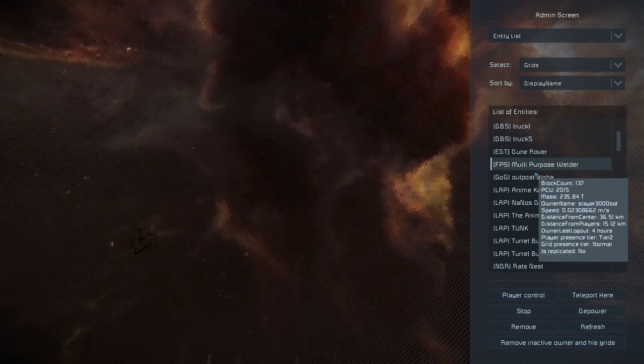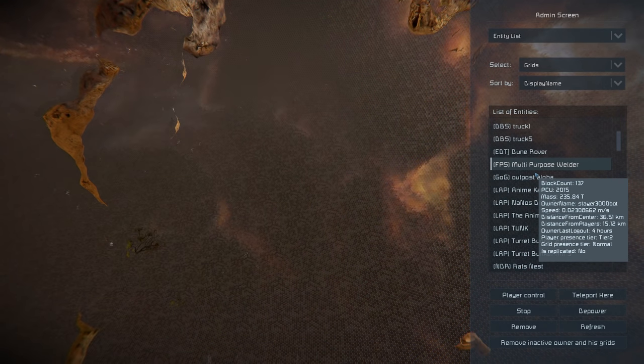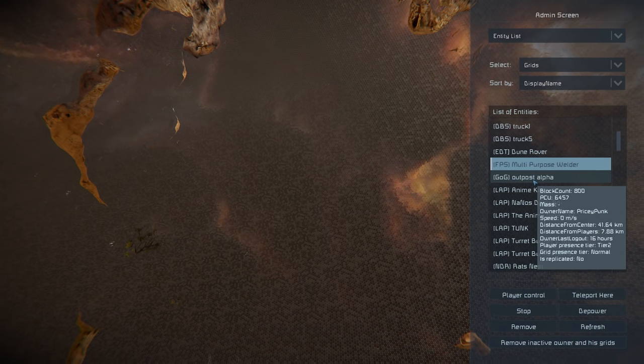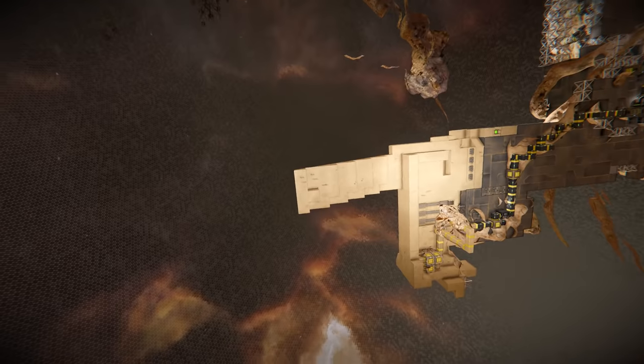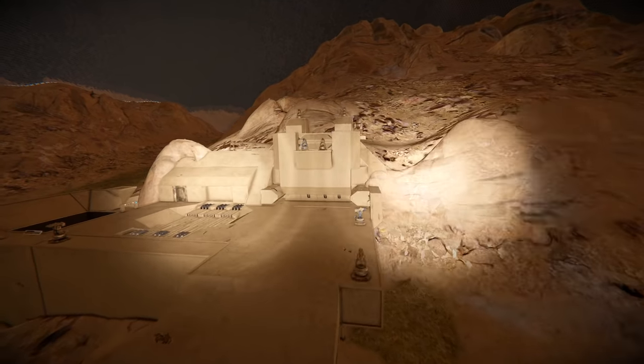FPS has a 137 block count, so this is not a big outpost — could be a solo player starting out. GOG have a larger one, so let's have a look. This is a base that's upside down at the moment. The entrance is over here — very cool. It looks like they've got a hangar that lowers the rovers down, or maybe just a drop pit.